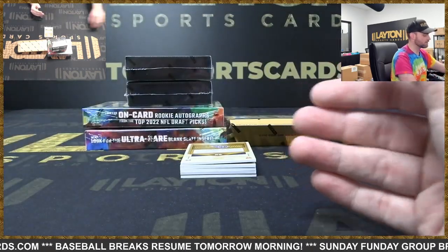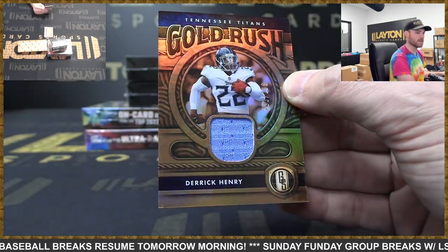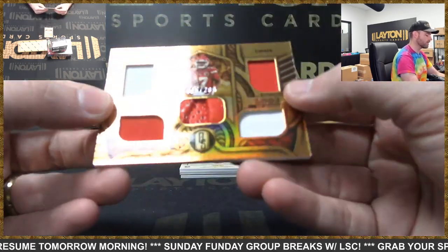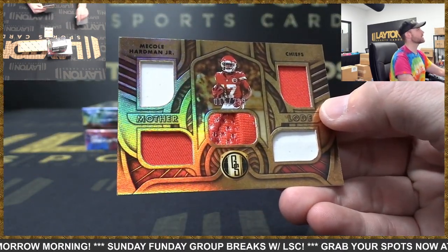Should have been a first ballot Hall of Famer. Titans — Derrick Henry jersey card, 233 of 299. Chiefs — Mecole Hardman five-way relic, 15 of 299 — he scored tonight, he's got their only touchdown actually.